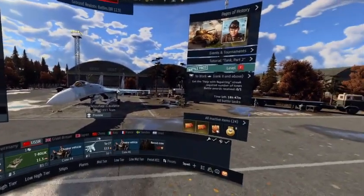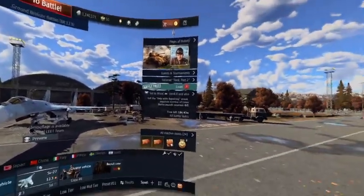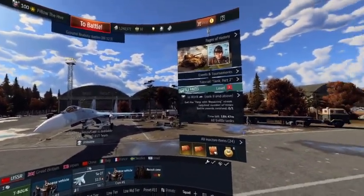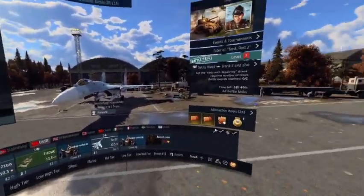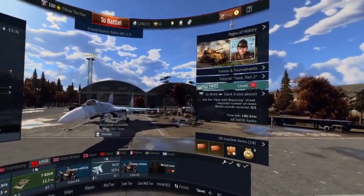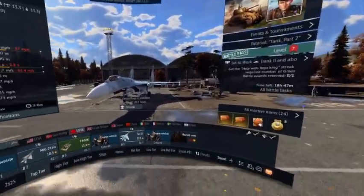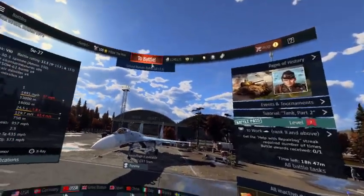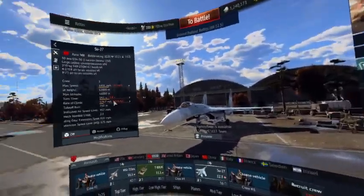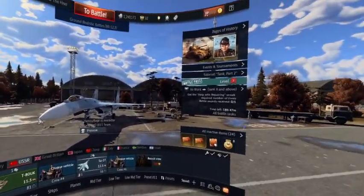Second: this screen curvature needs to be flattened. Make it like the desktop version - get rid of the curved display. It hurts to look at, it's super outdated 2015 VR style. Make it flat, like every other screen when you're playing without a VR headset. All of this needs to be flattened.